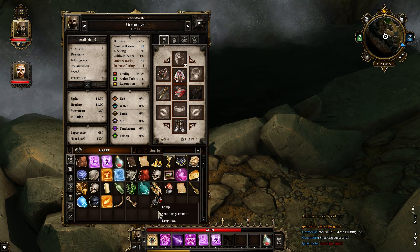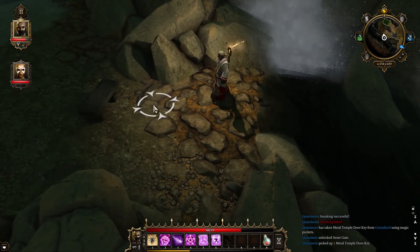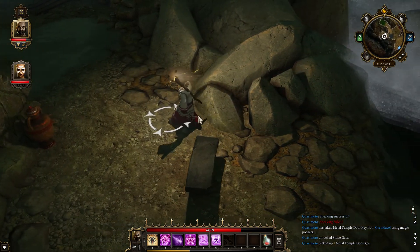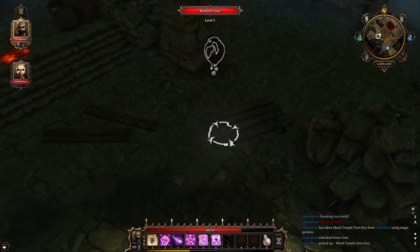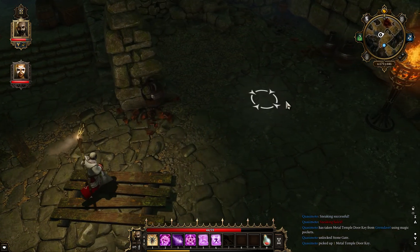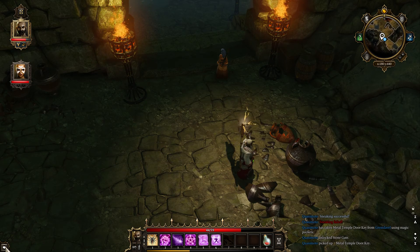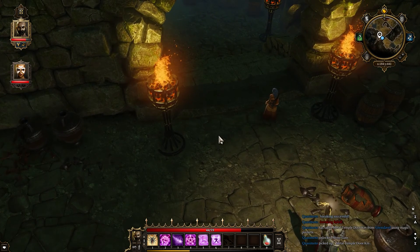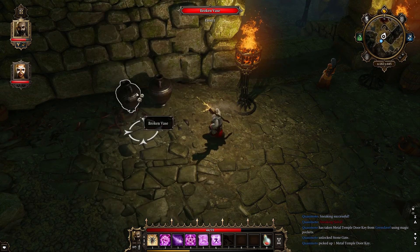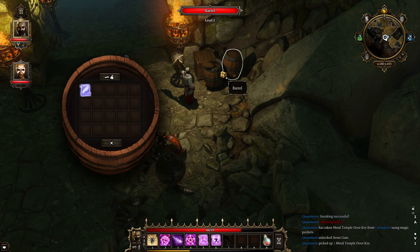Can you remind us where we last left off in the story? You took a key using magic pockets. Did you sneak up on me to do that? Nope, I just clicked on a door. So that's like a quest item. I just received a note — it reads that a quest item will immediately be transferred from one party member to another. So that's what magic pockets is.